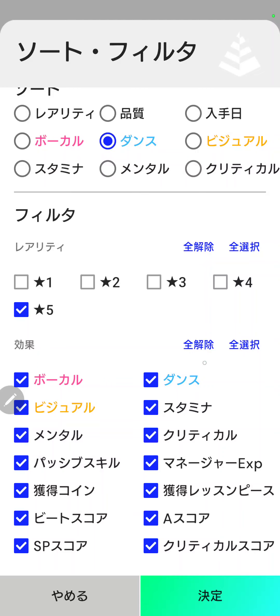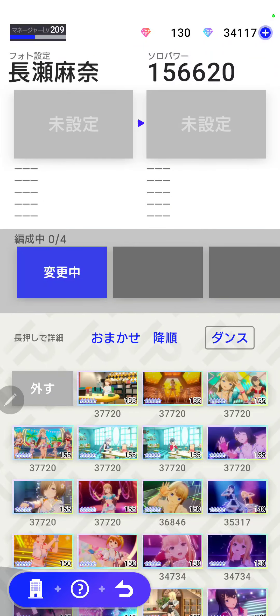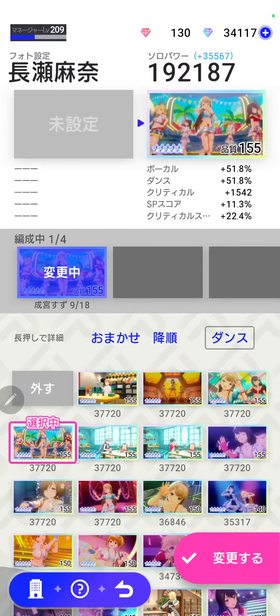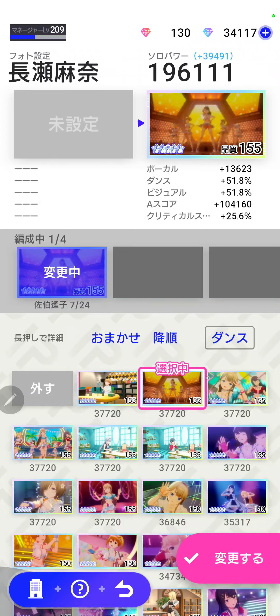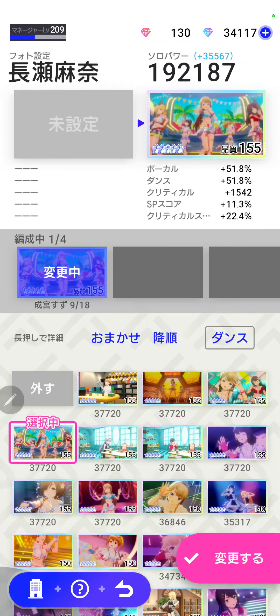The next thing I'm going to do is uncheck everything here — these are all your substats. Then I'm going to check Critical Score because that is one of the most important stat lines for a Dance, for any score really. Now I have sorted all my photos by descending Dance Stat and they have the Critical Score feature.